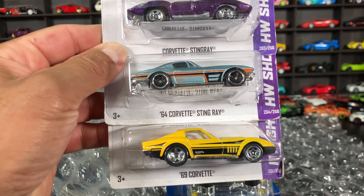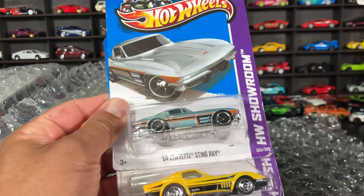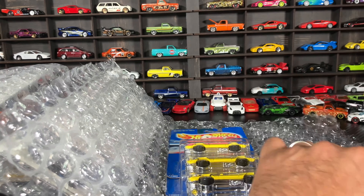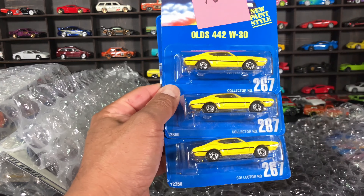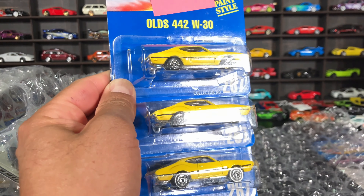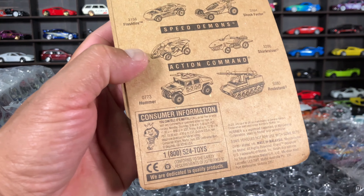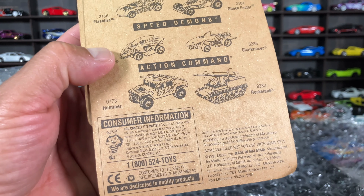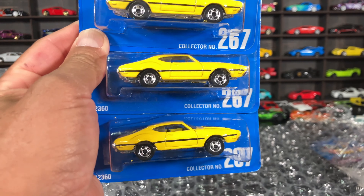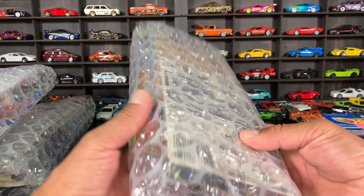We got some Corvettes — a couple of Stingrays. Very cool stuff, not perfect, but the prices are crazy. This was a bundle — Oldsmobile cars. Look at all three of them for one price, that was crazy. Pretty sure it was two dollars for all three. These are 1991–1992 models, and they're in pretty good shape for being that old.